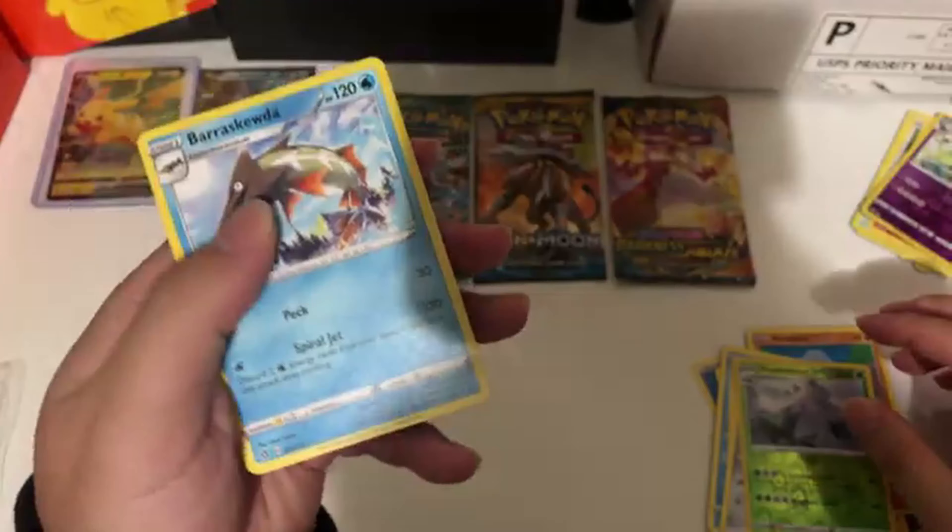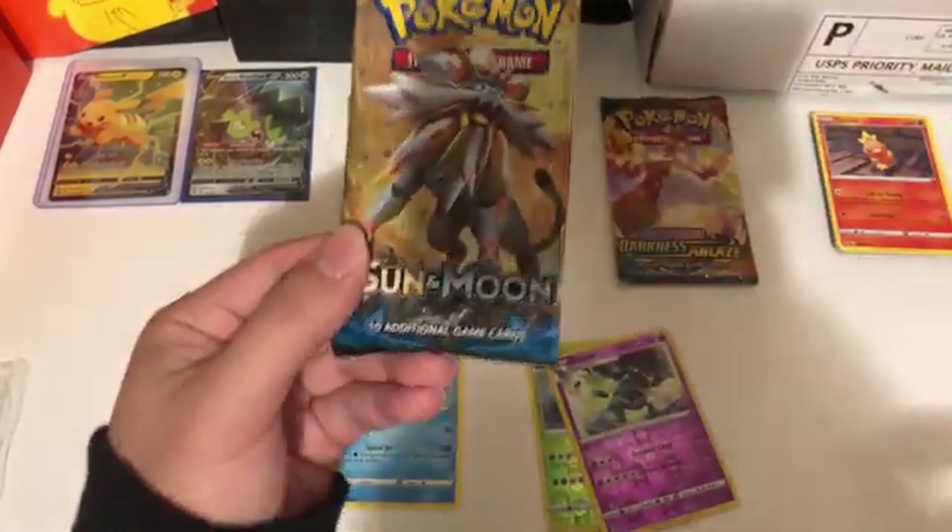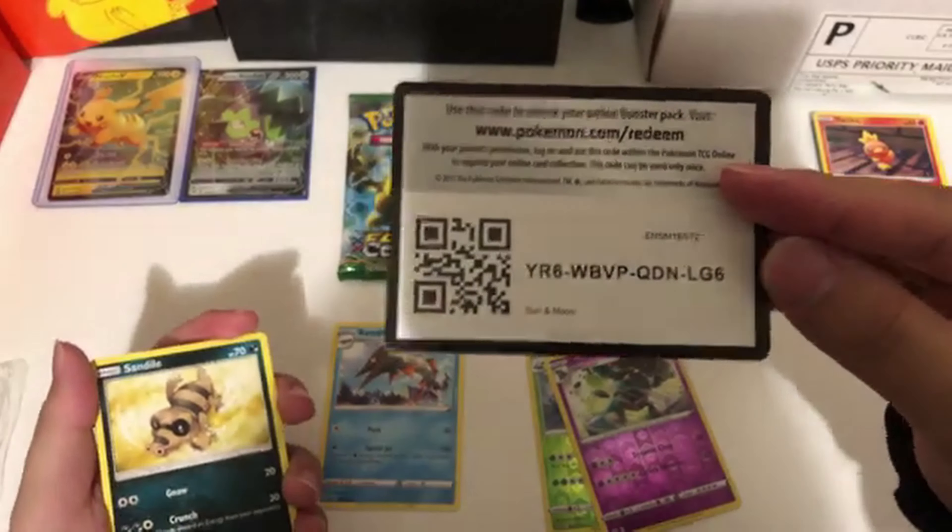Rebel Clash pulls: Morgrem, Voltorb, Nosepass, Bingo, Phantump, Bronzor, a reverse holo, Obama Snow — and a non-holo Boltund. Ladies and gents, let's hit this Sun Moon base pack.